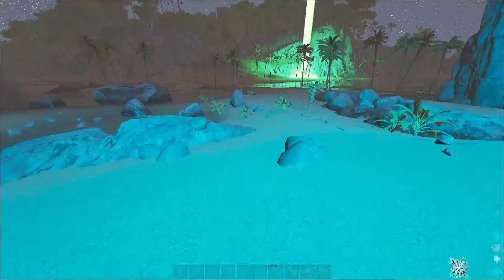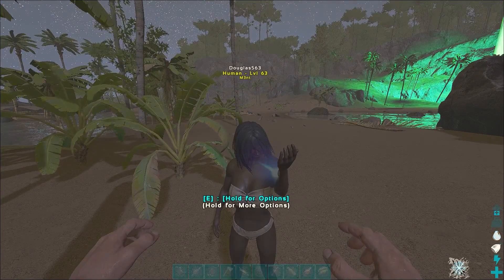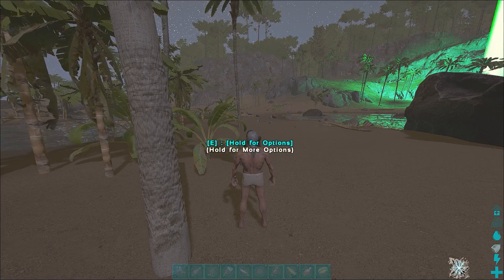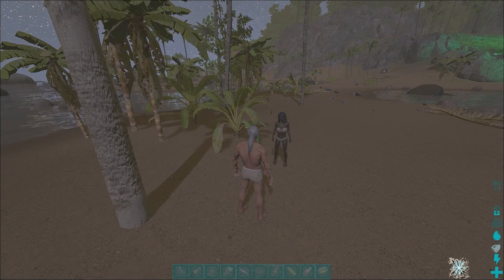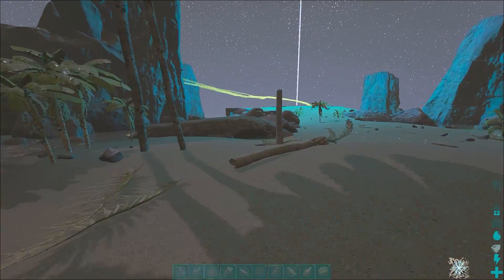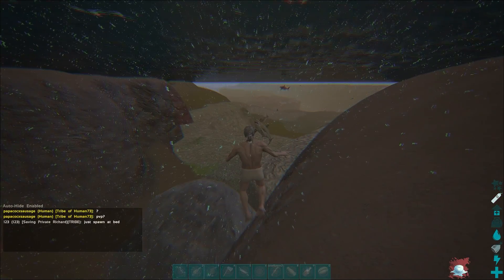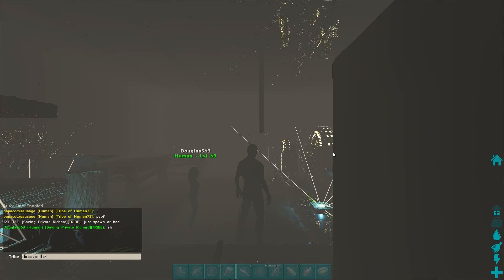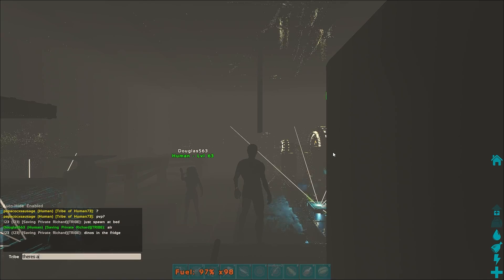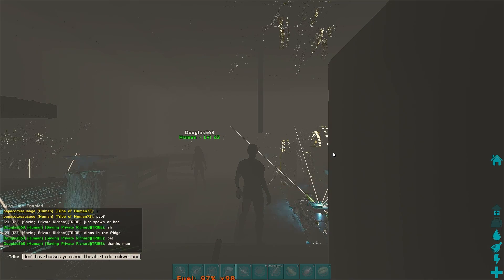The guy I just messaged — I said come to server 40, meet me at blue. I think this is him, someone just ran up here. Yeah, this is who it is — he's got his username in his Steam name. This is pretty much it boys — I'm just gonna give him this stuff, probably gonna leave the tribe so he can do whatever he wants: sell the raft or sail it wherever he wants.